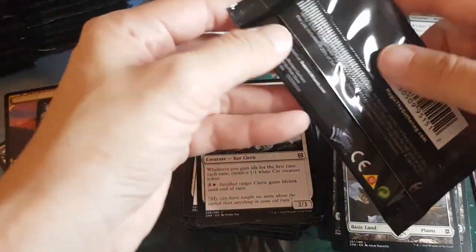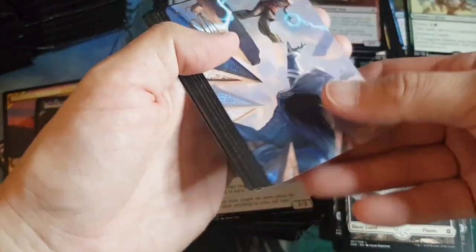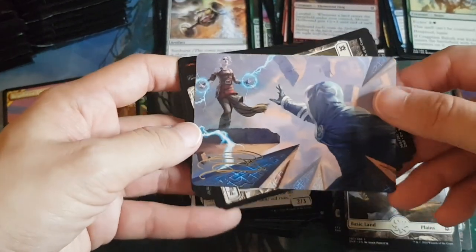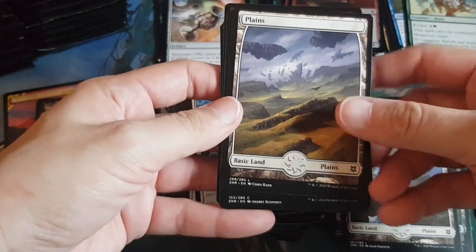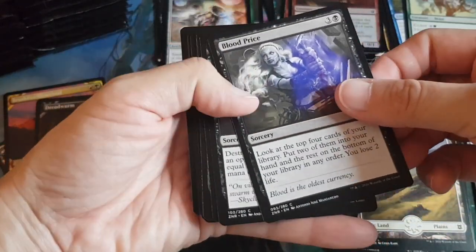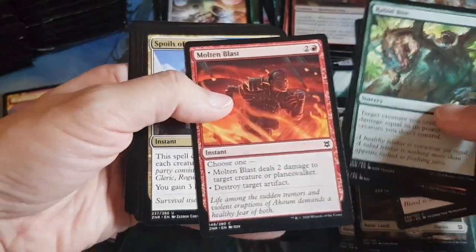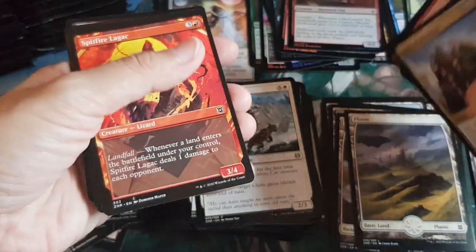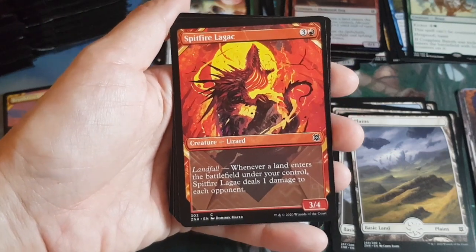We've gotten four cards from the list so far — about three left at the 25% rate. Pack eleven: we've already got a rare — Nahiri and Jace art card, nice. Full art plane land. Commons and uncommons are all sorceries and instants.